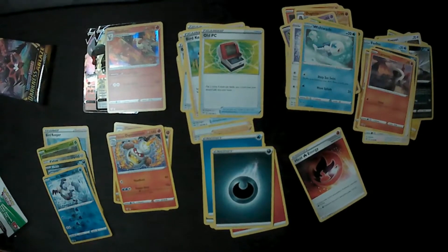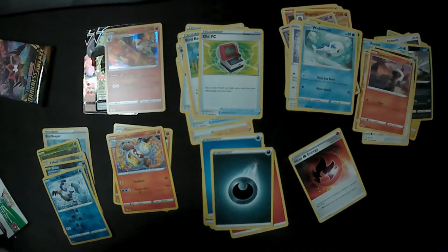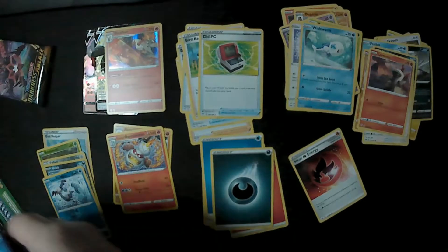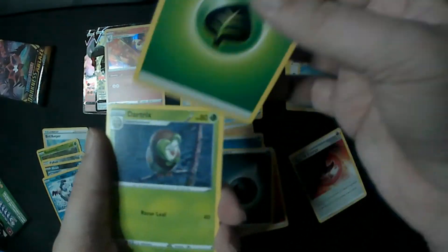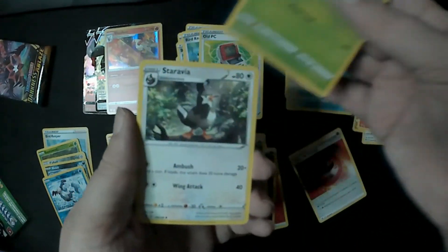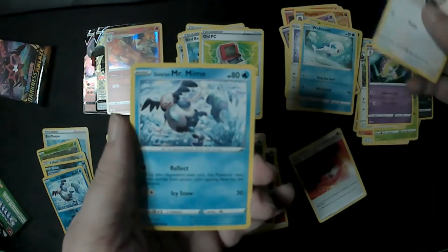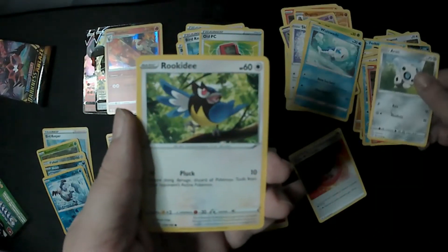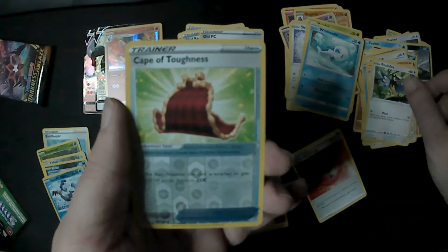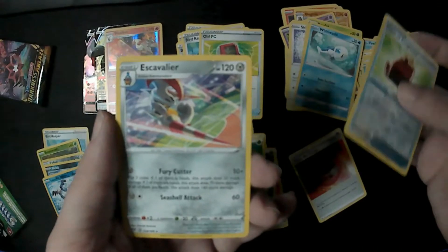Let's keep pulling good stuff. Pack number six — we've got Grass Energy, Dartrix, Staravia, Shiinotic, Fletchling, Galarian Mr. Mime, Torchic, Aron, Rookidee. We've got Cape of Toughness for Reverse. And we've got Escavalier for the rare. Alright.